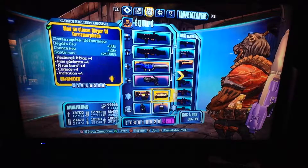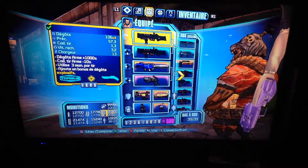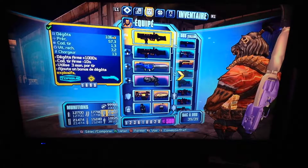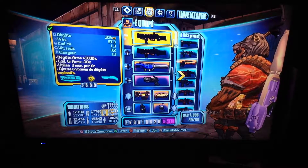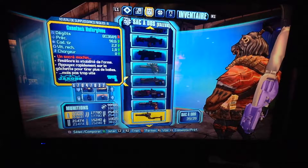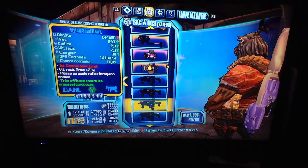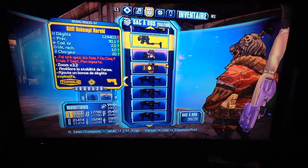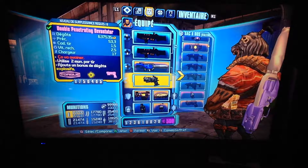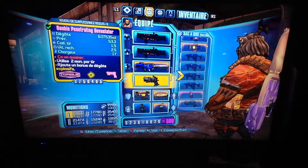A lot of OP8 skin guns. That's how you're going to get OP8 really fast — for your friend, for your other account. You can see a lot of OP8 guns, and some of the guns are not OP8, like the Amp Cataroll, sorry about that. But you have the double-penetrating Devastator, so it's like the brother of the Unkempt Harold.